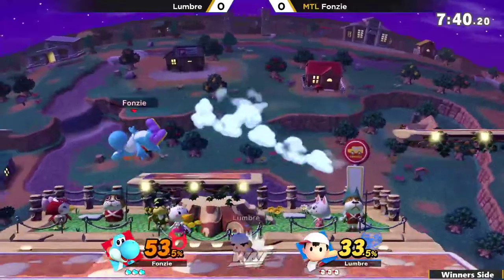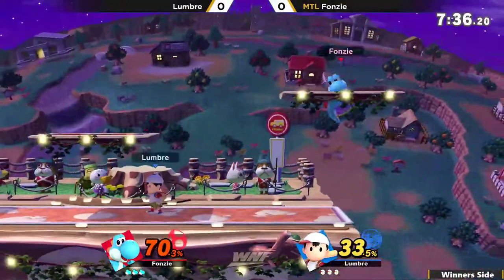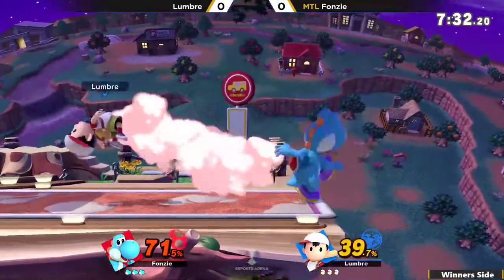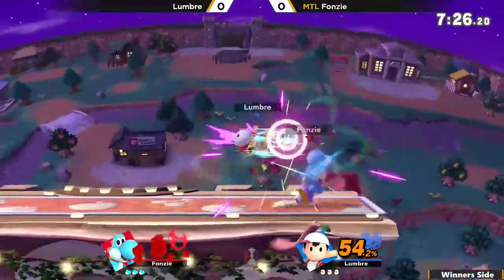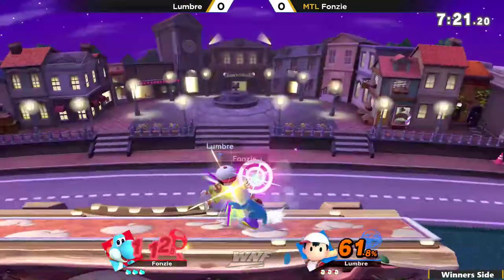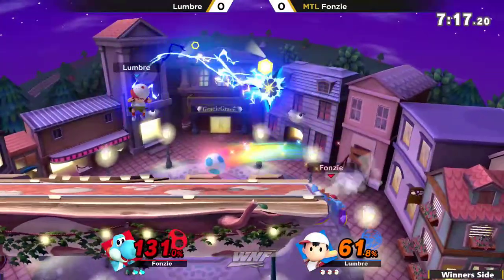It can be very difficult for Ness to find an opening on a lot of characters, especially when they're not approaching him and are using a projectile. Yoshi can just use that aerial drift to sort of camp him out and pick his engagements as he wants to. Big combo for Fonzie and a reversal PK Fire there for Lumbre — going for some jab lock setups right there, but it looks like he messed up a little bit.